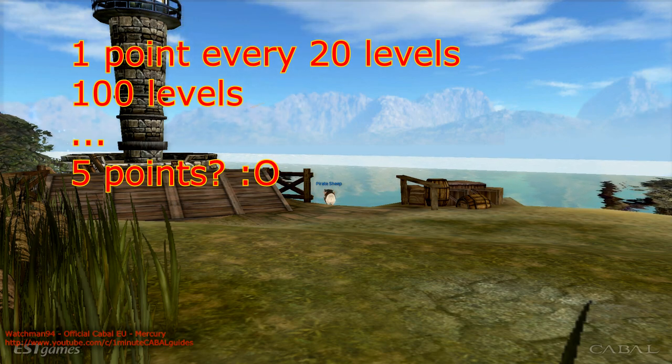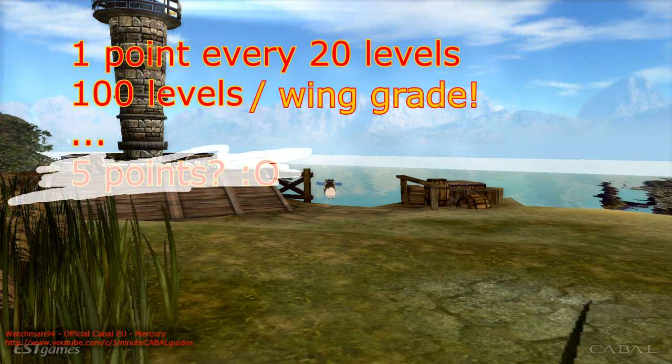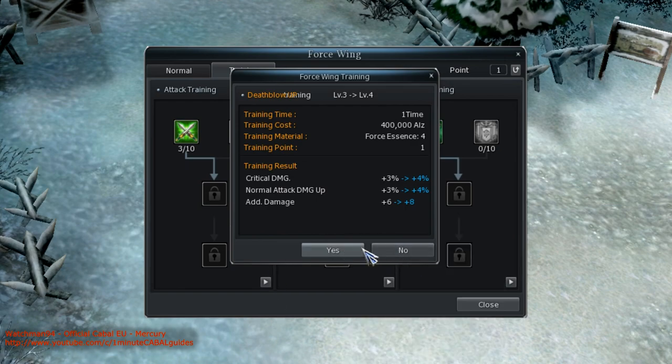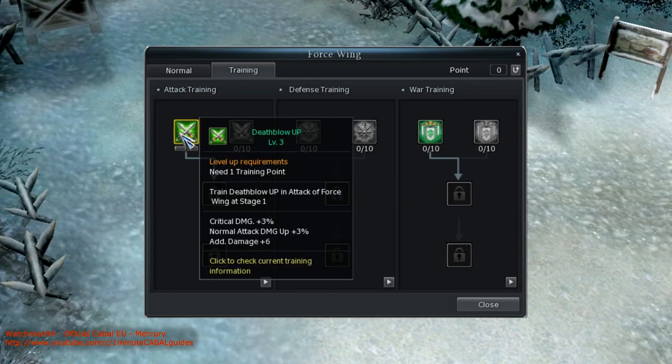However, like I mentioned there are multiple wing grades and each of them has 100 more levels, so eventually you're going to have enough points to spend. Apart from points you also need some money and essence, and there's also some waiting time for skill development. If you wish to allocate your points in a different way you can use some force gems to reset them, but this will not change the skill you chose in the first line.